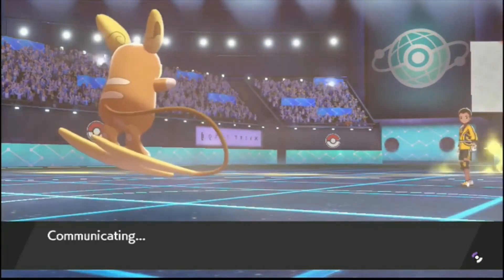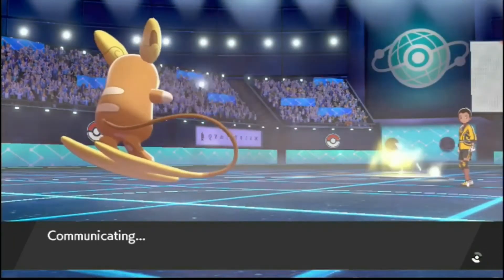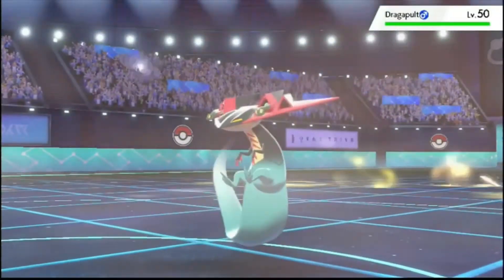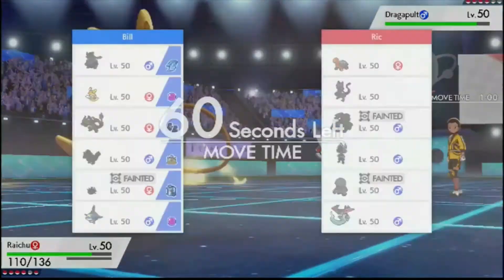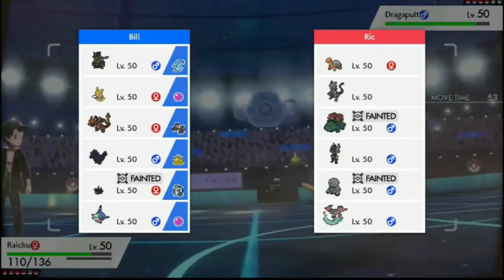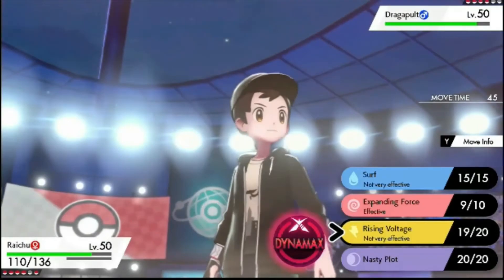Two big threats on this team taken out by Raichu. This Raichu set just puts in work. Get that terrain up — I need to get a Nasty Plot up, but I don't know who I can set up against really. Raichu's so frail. Dragapult. I don't really want to switch anything into this because Raichu and Charizard will take too much damage. Corviknight can't really do anything back. I just have to go for the Rising Voltage — Life Orb, Electric Terrain boosted.